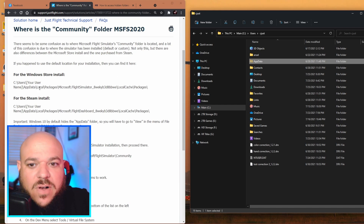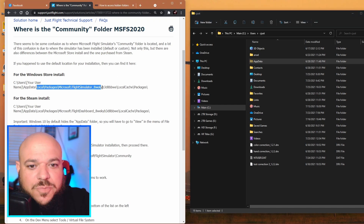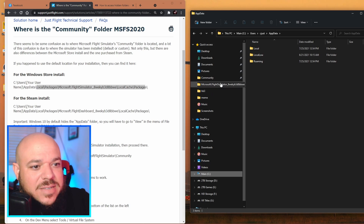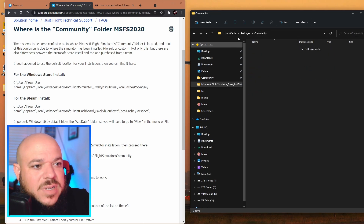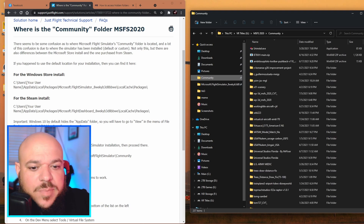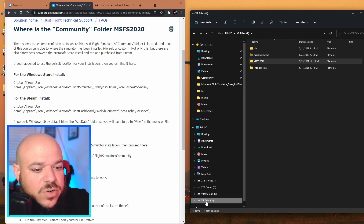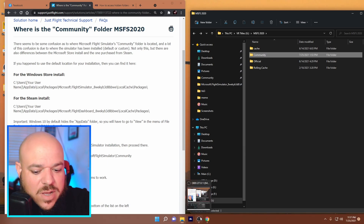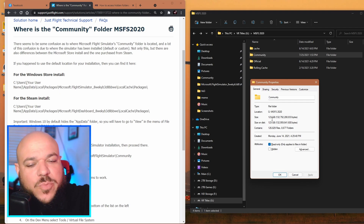Once you have that folder, you're going to follow it through. I actually have it pinned to my quick access because I use it often. My community folder is actually on a custom installation location under my G hard drive, which has my VR titles and Microsoft Flight Sim. I have a total of about 123 gigabytes of files, and inside my community folder I have 240-something folders with aircraft, liveries, airports, and all sorts of mods. So moving that to another folder or another drive would be kind of crazy, especially since the transfer might be really slow.